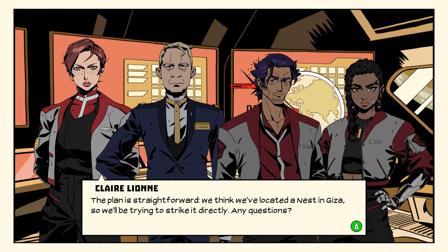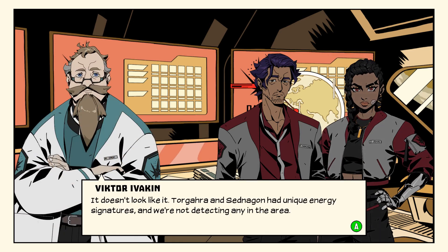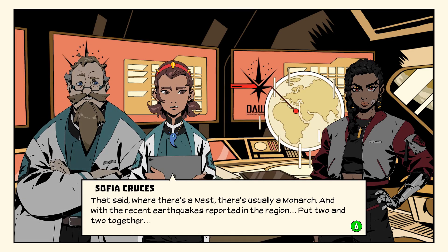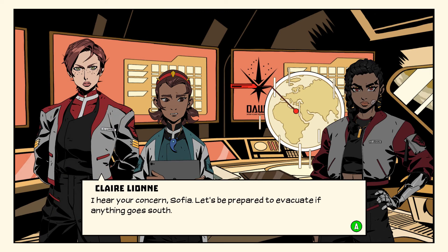Any questions? Any signs of a monarch around? Doesn't look like it — Torgara and Sednagon had unique energy signatures and we're not detecting any in the area. That said, where there is a nest there's usually a monarch, and with the recent earthquakes reported in the region, put two and two together. I hear your concern, Sophia — let's be prepared to evacuate if anything goes south.